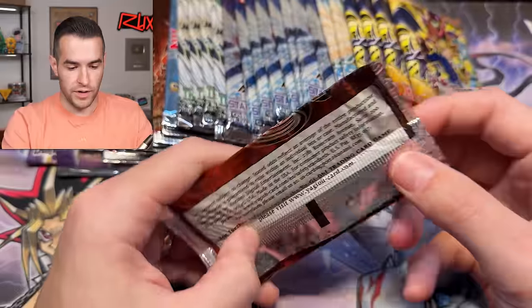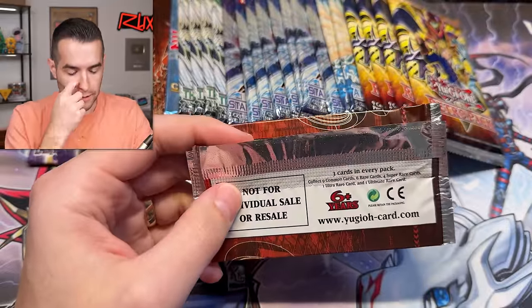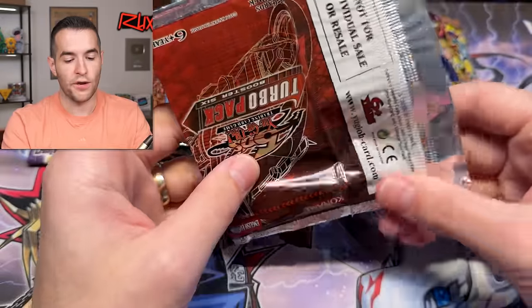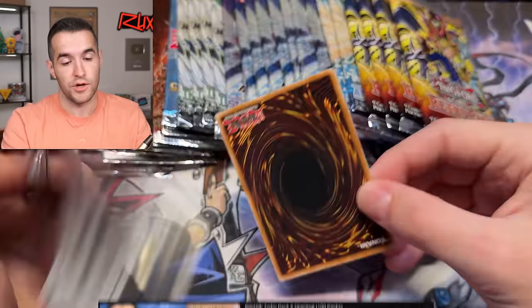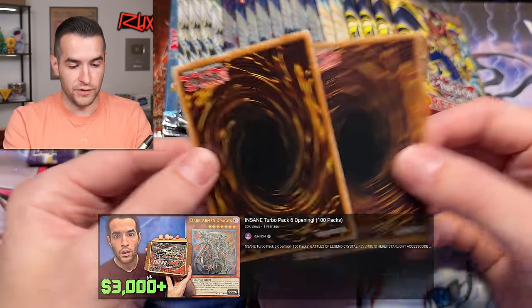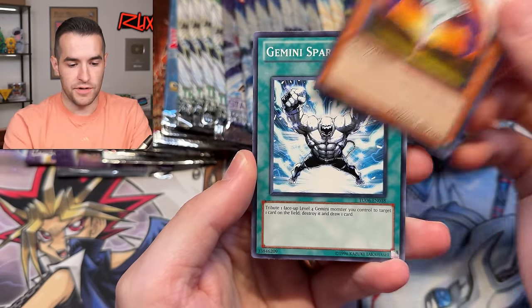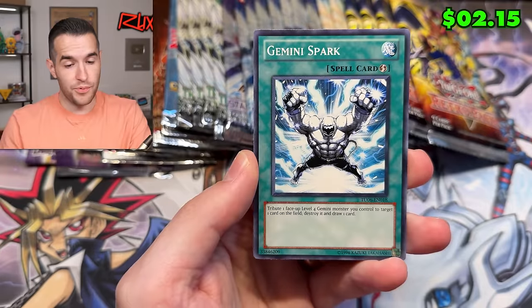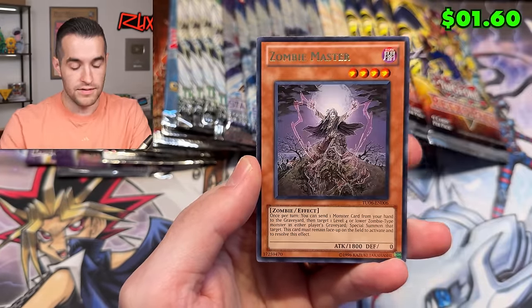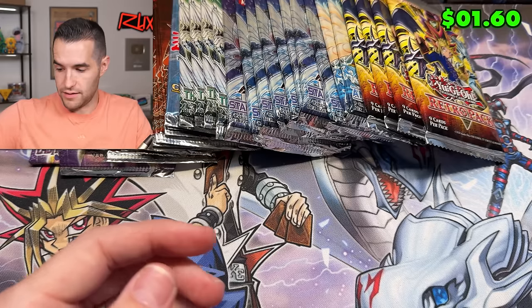It's a pretty rough Turbo Pack — it doesn't tell you the ratios but there's only four supers, one ultra, one ulti, so not a lot of high rarity. We have opened a 100-pack box of this before, so if you missed that you can go watch it. Balance of Artemis, Gemini Spark — adds a pretty good Edison card — and Zombie Master, also not too bad for Turbo Pack Six.